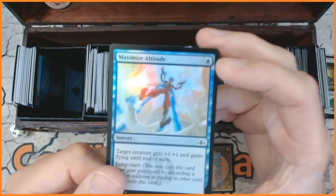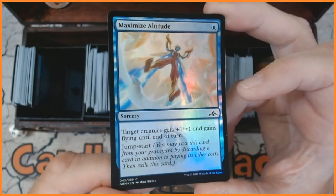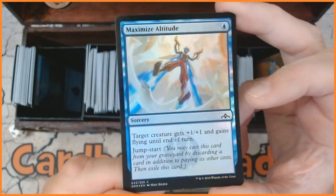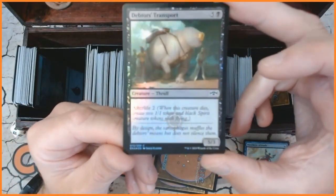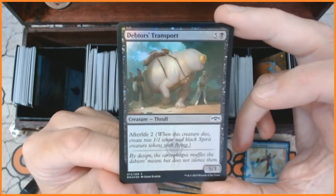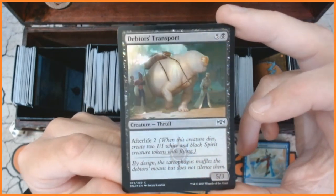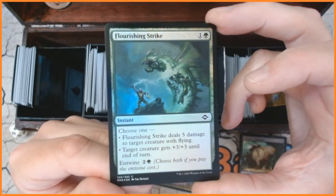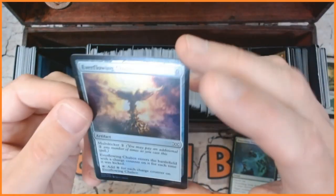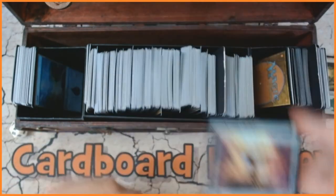Starting off, we have got Maximize Altitude — a wonderful looking foil. It gets flying and it's got jump start too, very nice indeed. We also have Transport Death — I like that. We have Flourishing Strike, and finally we have got Everflowing Chalice — a very lovely foil. So those are the four commons.